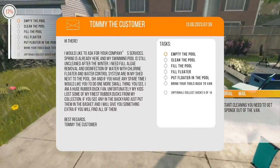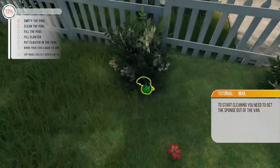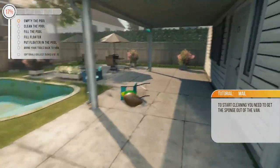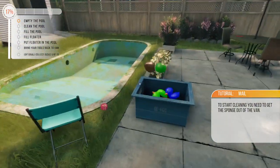Press tab to check all the things we need to do. We need to clean the pool, so we need to go back to the truck, but I'm getting carried away with these rubber ducks. I quite like that one — it looks like a proper duck.